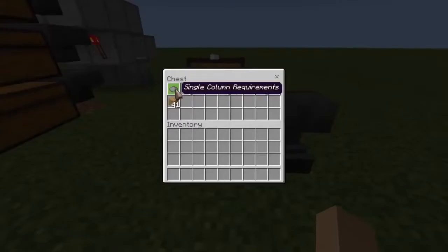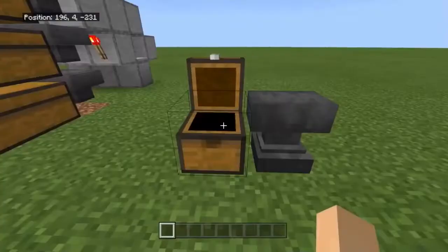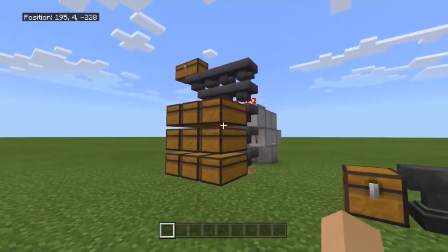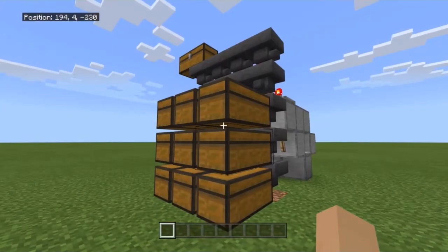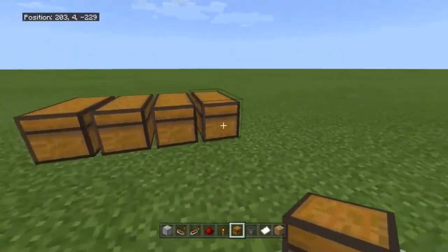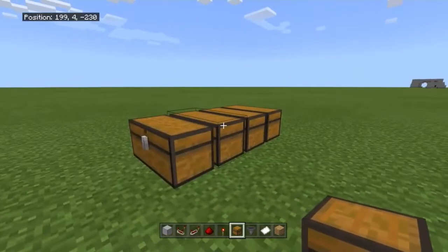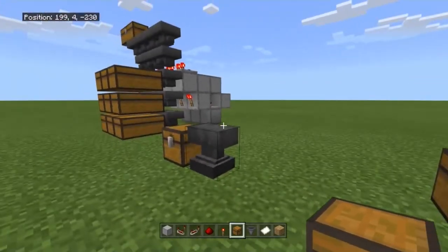For the single column minimum requirements, you'll need: six building blocks, one redstone comparator, one redstone repeater, three redstone dust, one redstone torch, four hoppers, six chests, four paper, and 41 or 10 of the item you're sorting. 41 is for a stack of 64, and 10 is for a stack of 16. This is the minimum requirement — you can go taller if you want, up to the height limit. You just need a minimum of three high chests. I'm doing four different columns, so multiply each material by four.